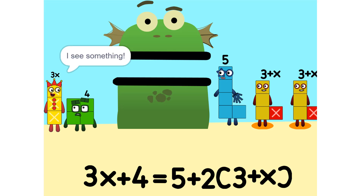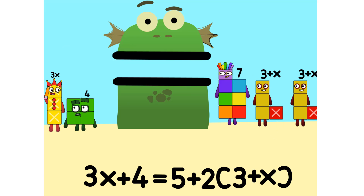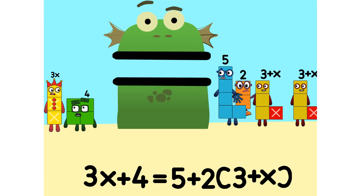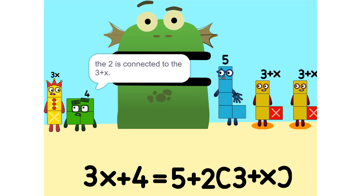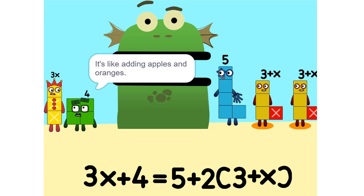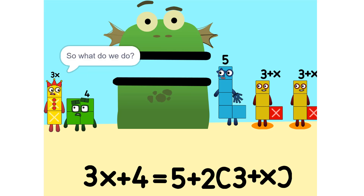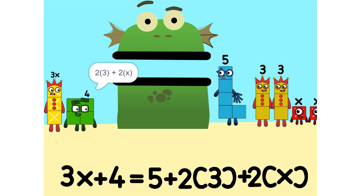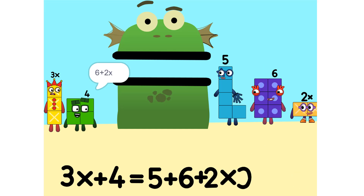I see something — we can add these. Why did that happen? Because the 2 is connected to the 3 plus X. So it's like adding apples and oranges — you can't. So what do we do? See the 2 times 3 plus X? That's the same as 2 times 3 plus 2 times X, which is 6 plus 2X.